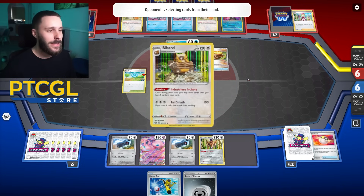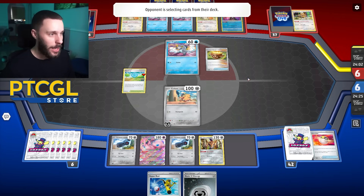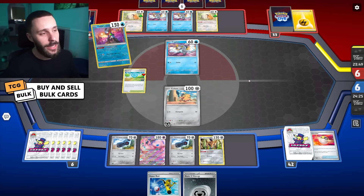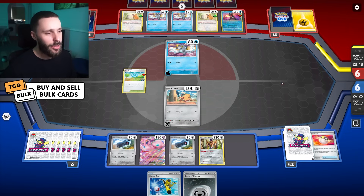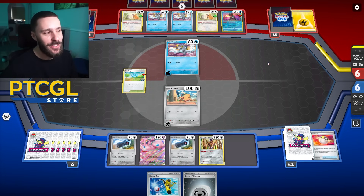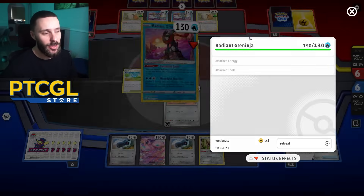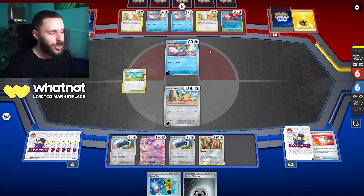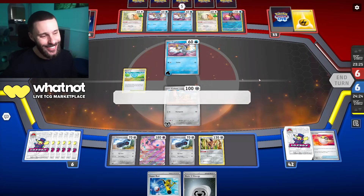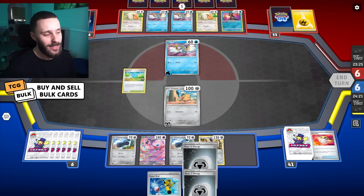Greninja is down — that's a problem. Need to start evolving these Metangs ASAP. They go for a Vessel and get themselves a Lightning and a Water. In comes Concealed Cards. They get a Water on the Frigibax back — I would hold, right? Why would you attach to the Frigibax? Why have you not got any attackers down? I guess they're just going in on Greninja, but this is an overbench. Maybe they expected me to take a KO, but wouldn't it just be better for me to not attack until I get a KO on Greninja?